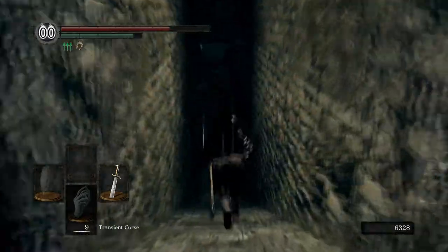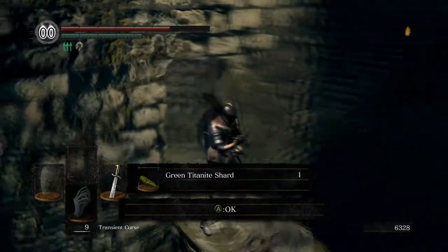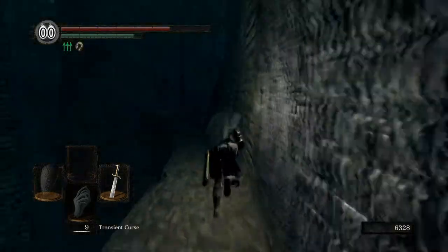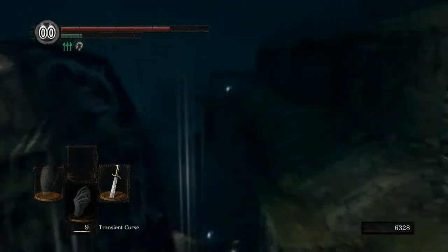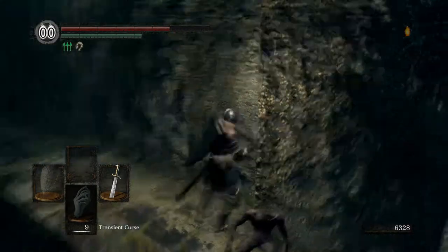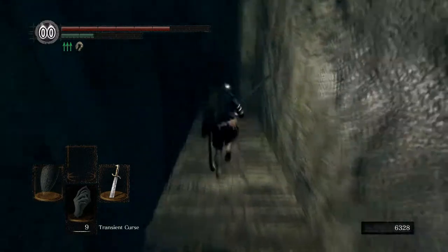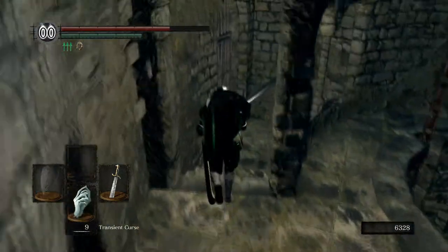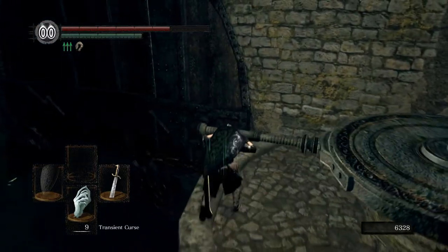Down here I don't remember what this item is but we're going to grab it. That's useless unless you want a divine weapon or a lightning weapon of some sort. There's some more soul items. We're actually going to go up here because there's a free humanity, and we do like our humanity. Over there is a Ring of Sacrifice. So you can see our first transient curse still hasn't even run out yet — it's greyed out in the bottom left there. So they last a very long time.